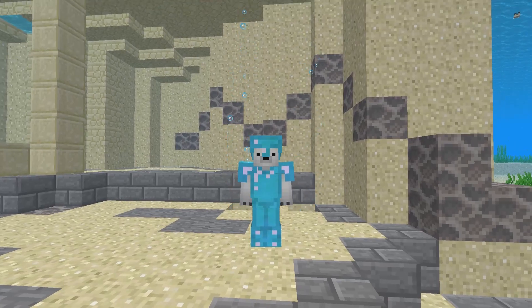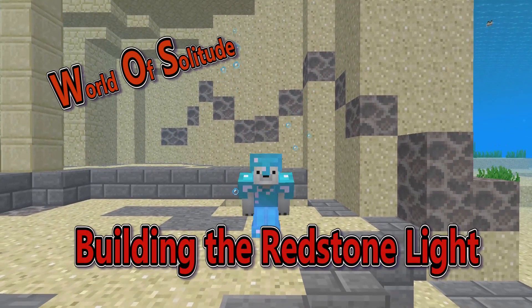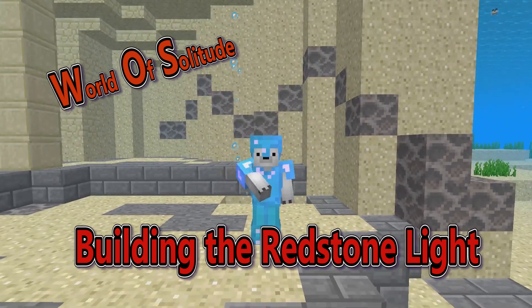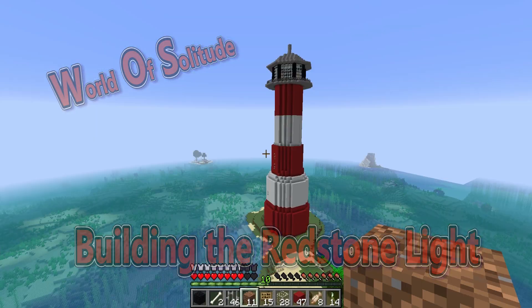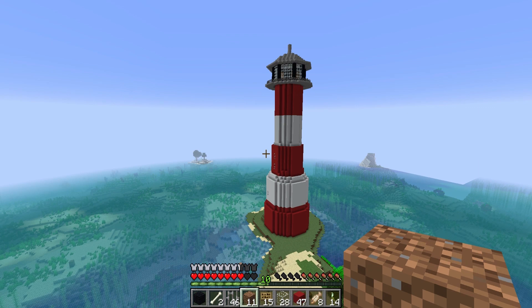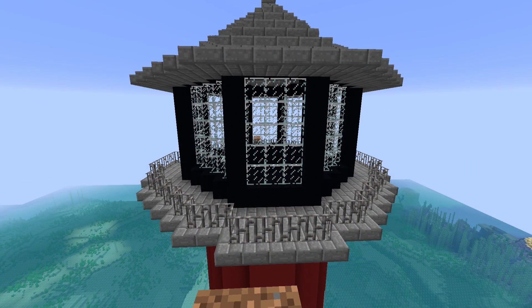Hey guys, this is Jack, it's a Legend, and today I'm with you in the Minecraft World of Solitude episode. In this episode, I'm going to be showing you how to build a redstone rotating light. I'm doing it in World of Solitude because I have a lighthouse, and because it's really simple and you can do it in survival.